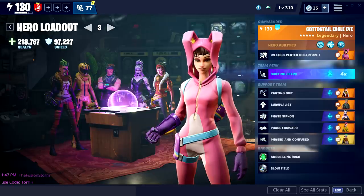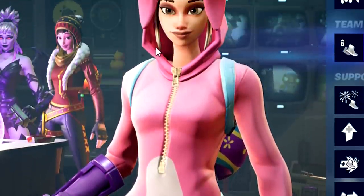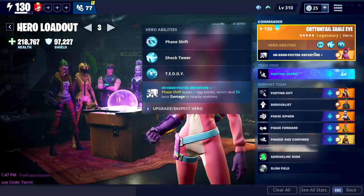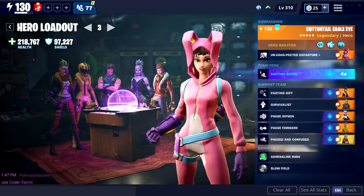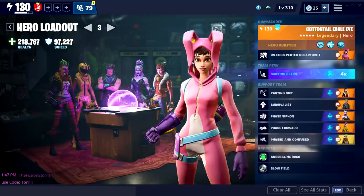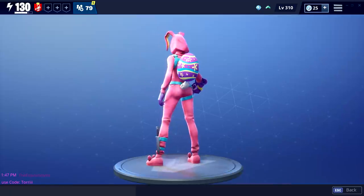Alright, so here we are. First of all, I'm gonna be straight with you: if you're here to know should you buy this hero or not - this commander perk is one of the worst that I have ever seen. It's so bad. As a support team it might be helpful, like using other outlanders and getting extra damage when you use your face shift. Yeah, it might work. If you're gonna buy this hero just for the team perk, then don't - don't bother with it.